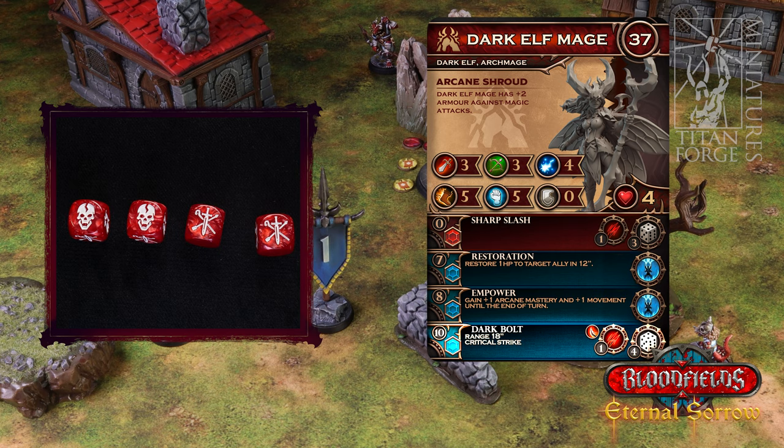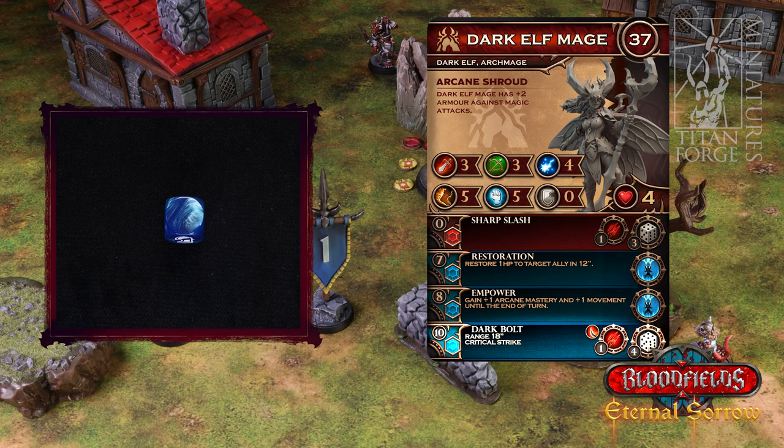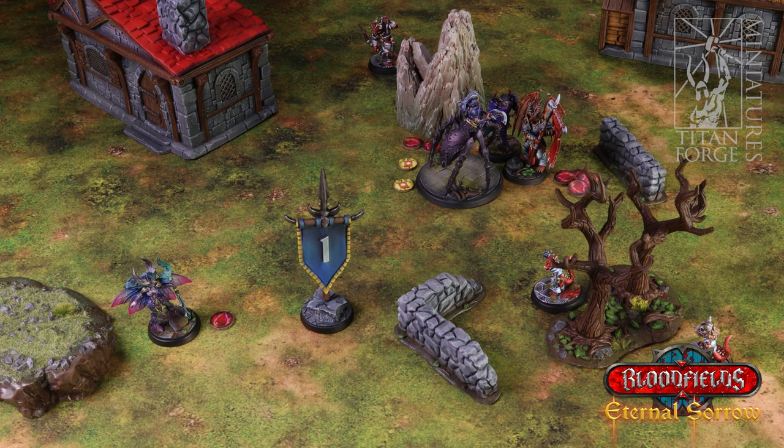Dark elf mage rolls four dice and gets two skulls and two mastery results. This attack has the critical strike keyword: critical strike means that dice rolled as skulls are automatic unsaved hits and the enemy cannot perform a defense roll against them; the enemy will still perform a defense roll against the remaining hits generated by the attack. You can find a short list of common keywords in the Bloodfields manual including critical strike, armor penetration, lifesteal, and more. In magic attacks the unit uses their arcane mastery to change mastery results to hits. Dark elf mage's arcane mastery is four so it can change one mastery result to a hit and the other is a miss. The enemy therefore rolls one defense die, rolls a blank, which together with two hits from critical strikes gives a total of three unsaved hits. Three damage tokens are placed on dragon archer.